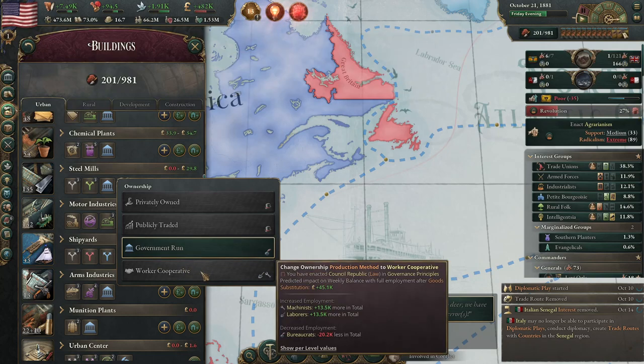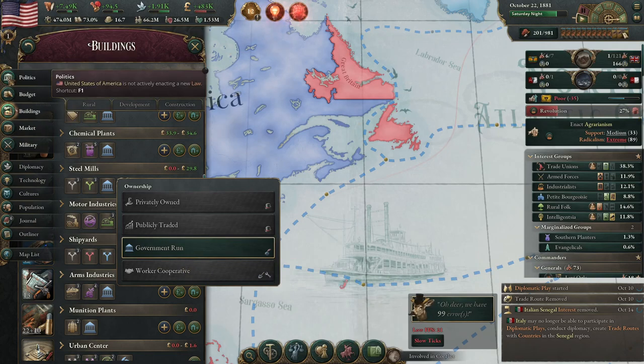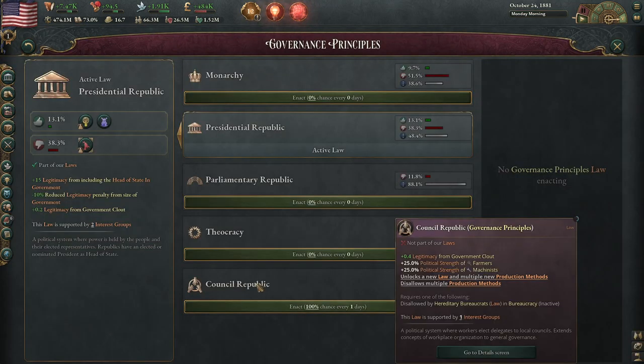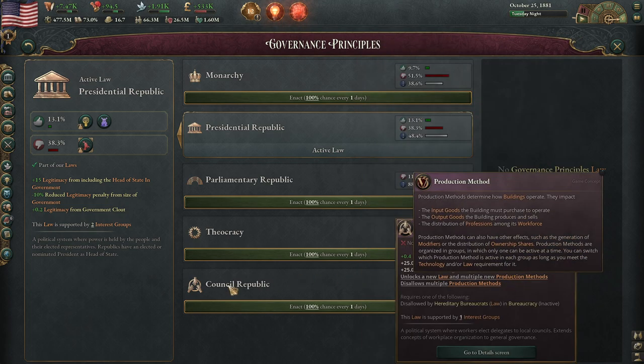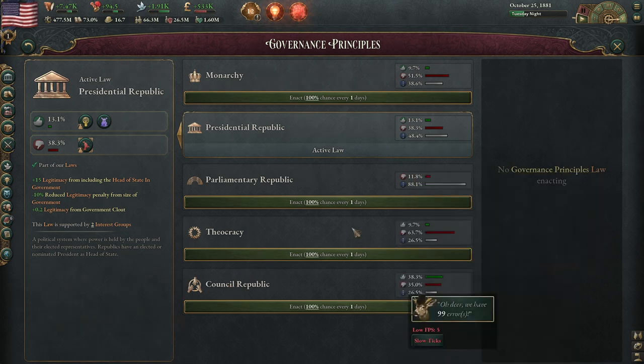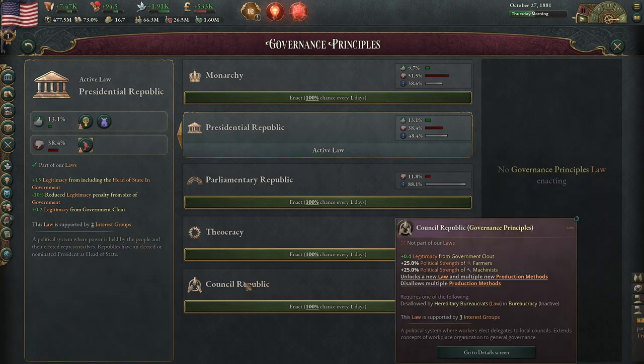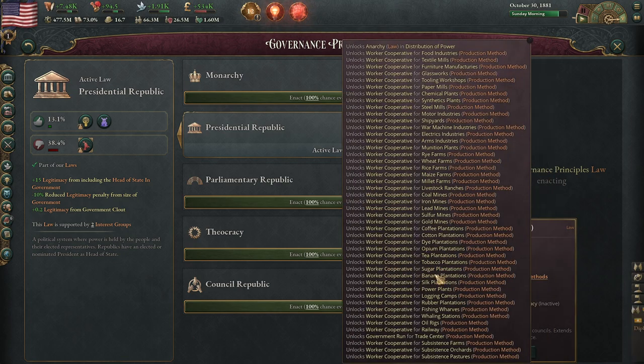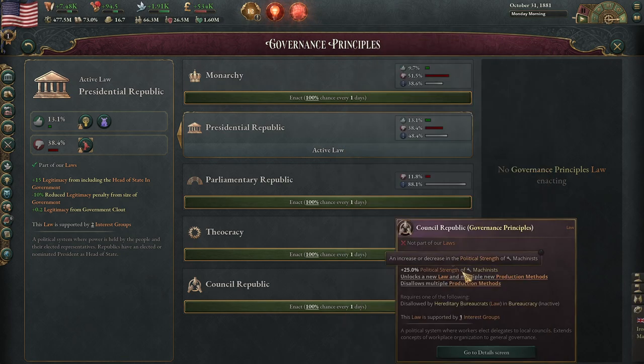If you want a different way to have a different ownership structure, then that's when you go into a council republic, because that's also going to change your production methods and that's going to dramatically change the nature of your economy at least as much as a command economy.